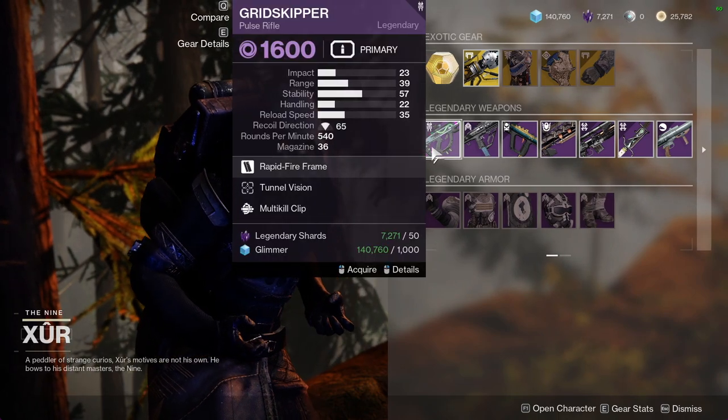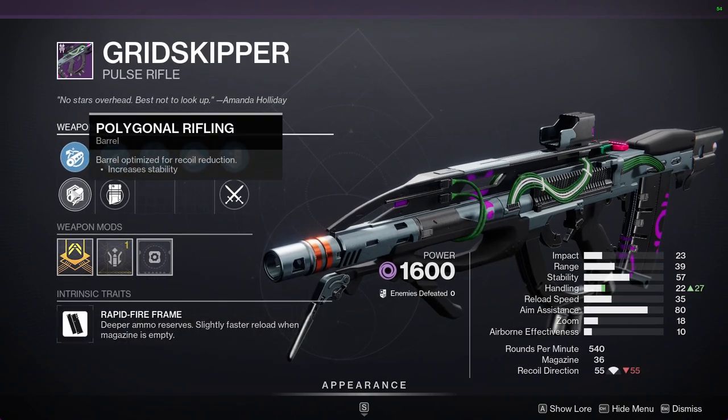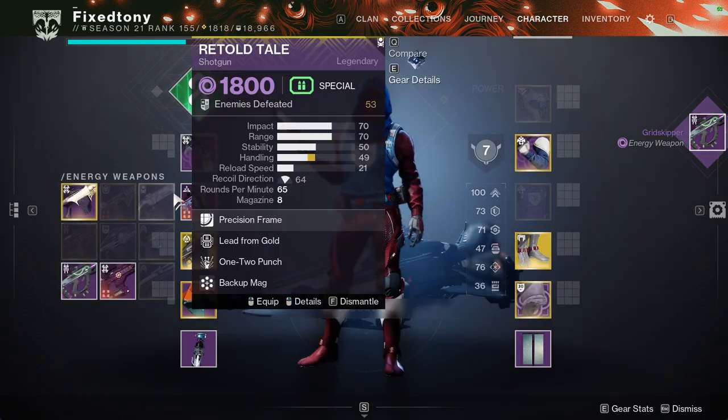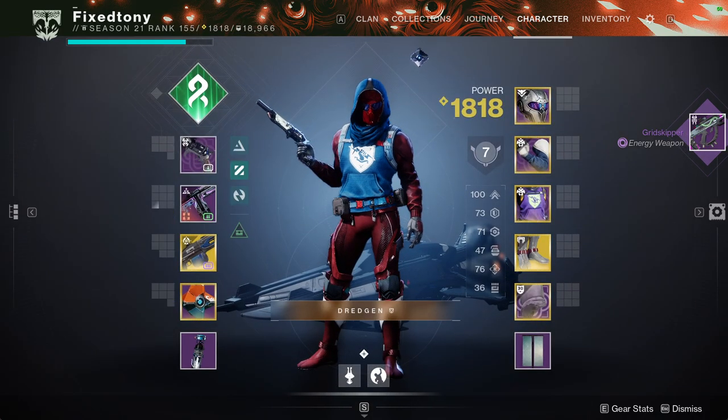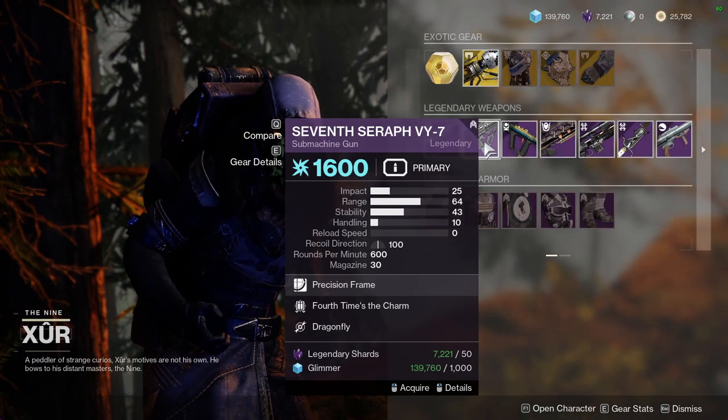As for weapons, we have Grid Skipper with Tunnel Vision and Multi-Kill Clip and a Range Masterwork, which is interesting. I'm definitely going to pick that up because I don't think I have a good one. I'm interested to see what I have on my Grid Skipper.